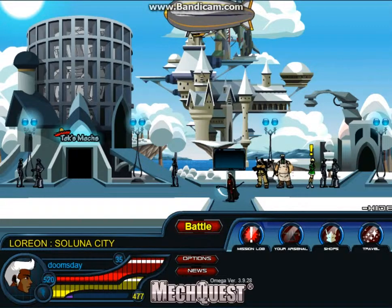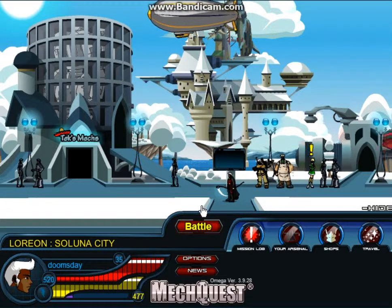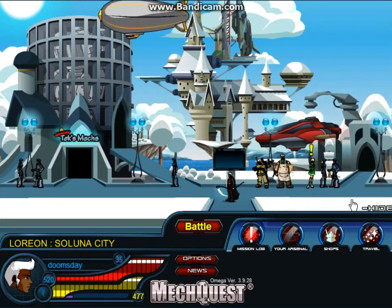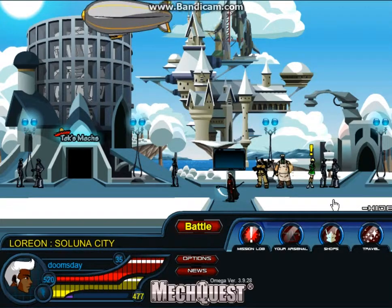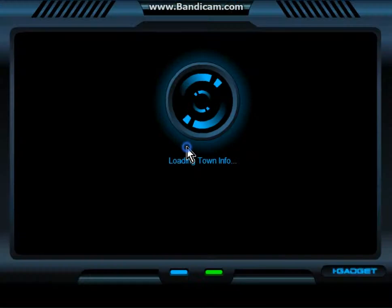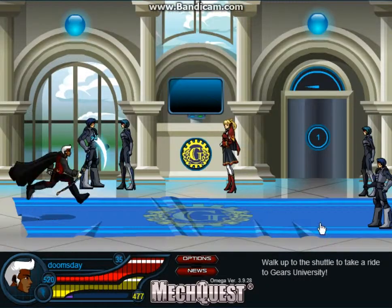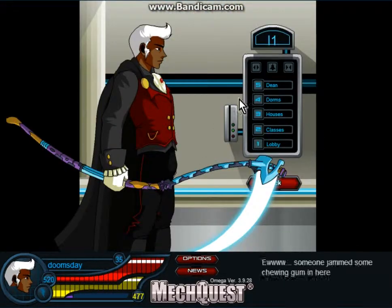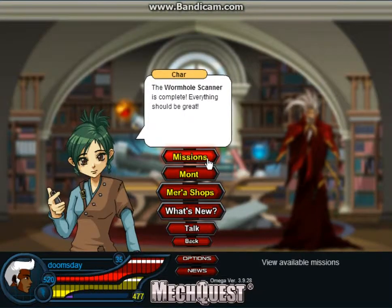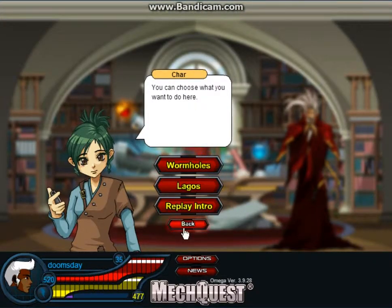Hey guys, Collegiate Gaming here bringing you some more mech quests. John Lewin — I'm sorry if I butchered your name — actually asked me a question: how did I get the missions tab on Kar? I actually followed the quest completely where you almost save everyone on her ship, and after that I got the missions tab.